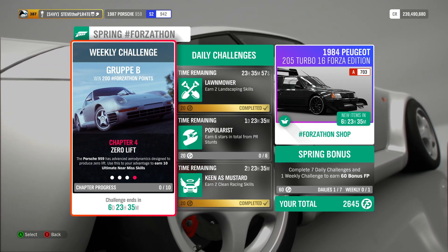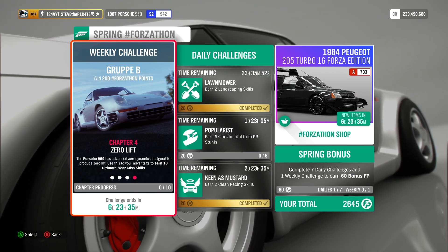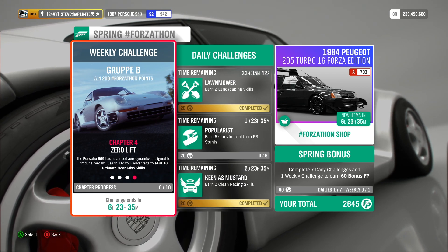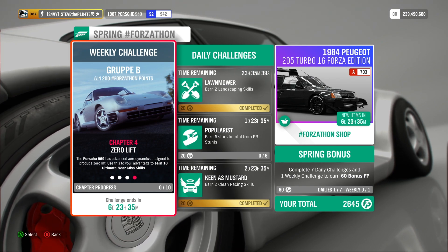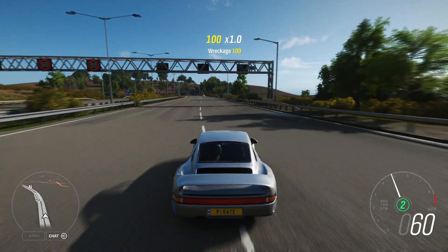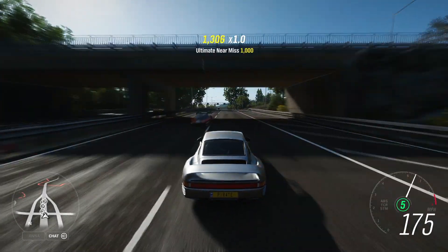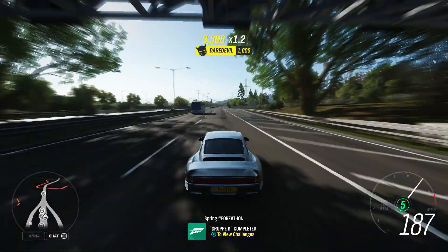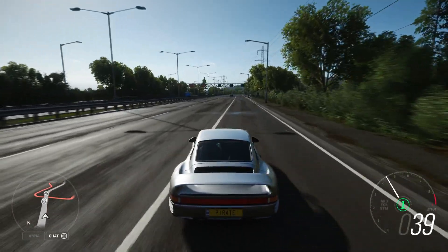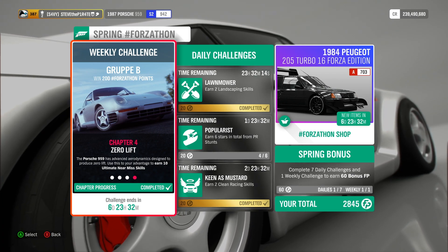These win-two-races, win-three-races objectives are getting really boring now. Anyway, Chapter 4: Zero Lift. The Porsche 959 has advanced aerodynamics designed to produce zero lift — use this to your advantage to earn 10 ultimate near-miss skills. I recommend travelling to the motorway and driving on the wrong side of the road, passing oncoming traffic as close as you can. The minimum speed I recommend is 150, as anything lower will result in only an awesome near-miss rather than ultimate. Get 10 ultimate near-miss skills and that is this week's Spring Forzathon Weekly Challenge done.